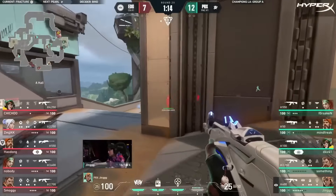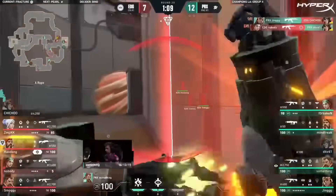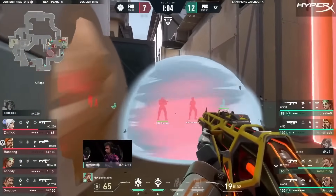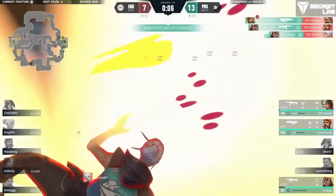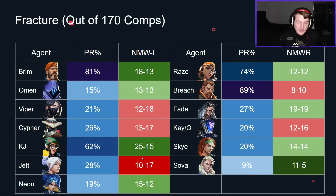Another thing is Jett as well. I went back to the stats from the previous year — I have stats for 2022 as well. Jett's non-mirror win rates on Fracture and Bind have just never been good, even with better pre-nerf versions of Jett. That continued into 2023, and with the Jett nerfs we have now, anyone still trying to force Jett on these maps — just stop. It's dead. It's over. Because a lot of the time it just seems to not work.